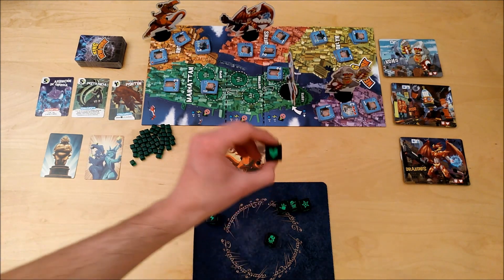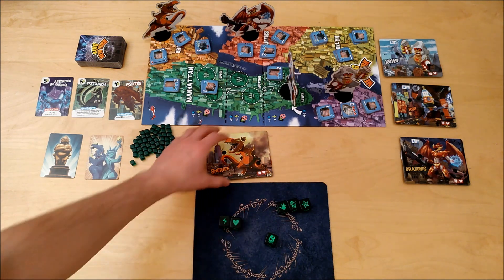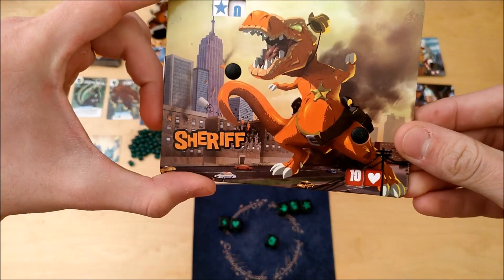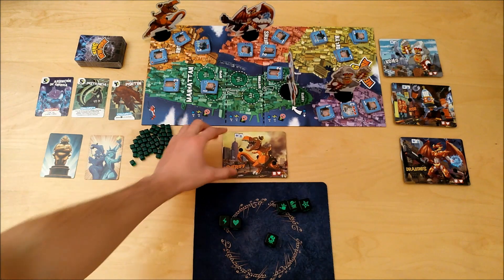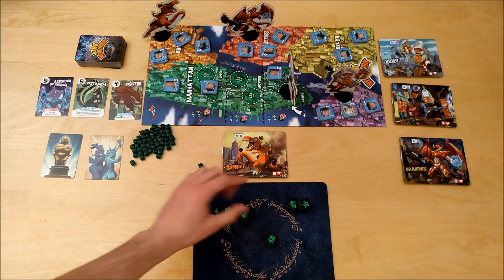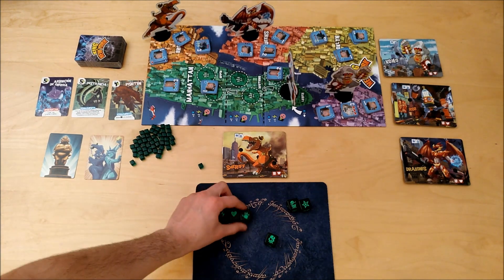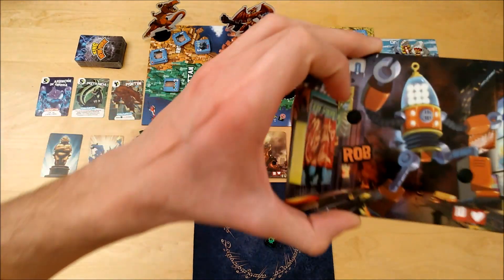Next, I rolled this dice with a heart in it, and that allows me to recover one health point. But as I'm already at 10 health points, I can't receive 11 unless I have a special card that allows it. Next, with this punch dice, I deal one damage to the character in Manhattan District, which is the main district in King of New York. So the character here, which is Rob, will receive one damage.